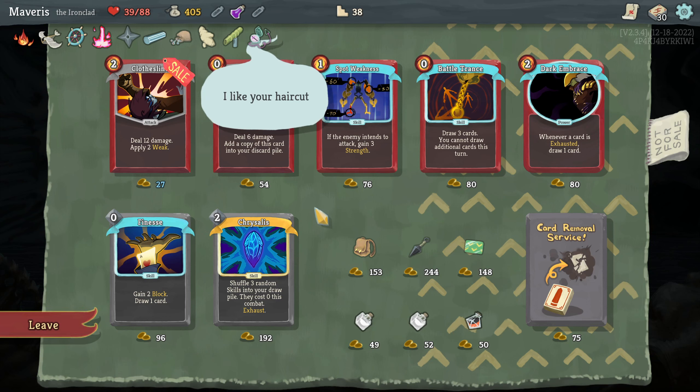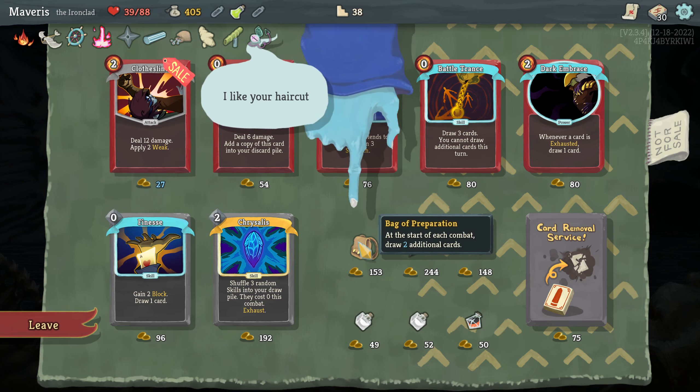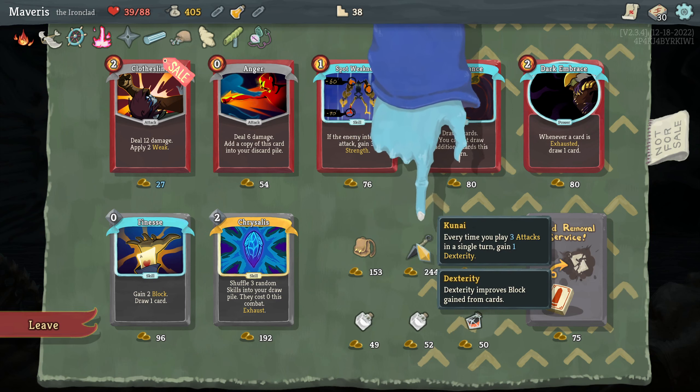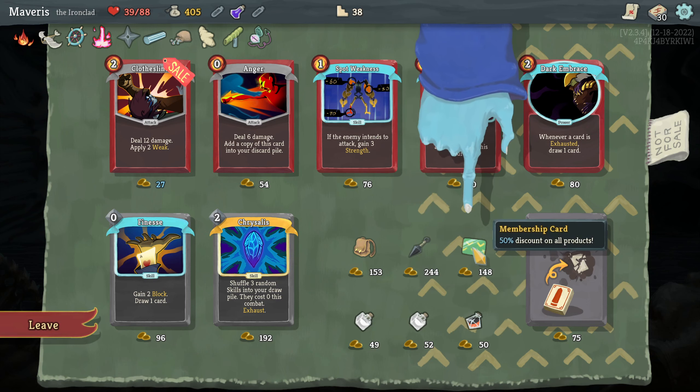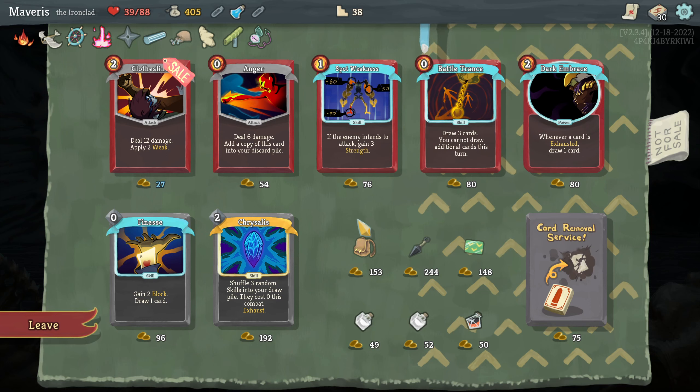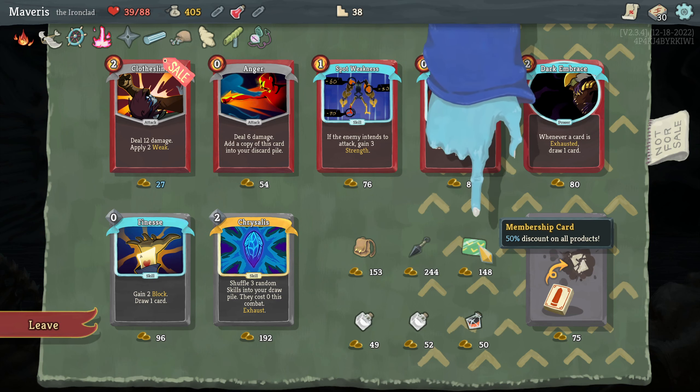Twelve. Let's look at the relics. At the start of each combat, draw two additional cards. Meh. Every time you play three attacks in a single turn, gain one dexterity — dexterity improves block. 50% discount on all products. That seems strong. That seems very strong.